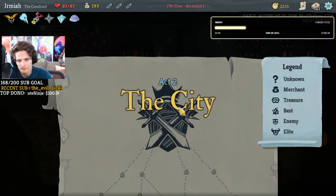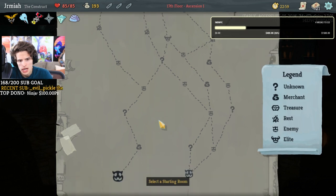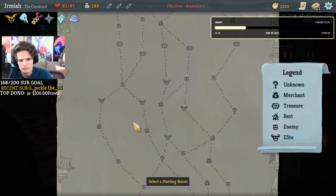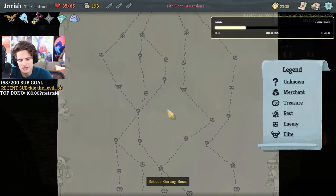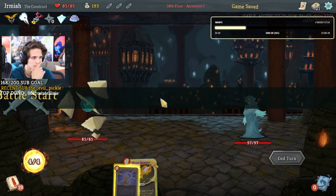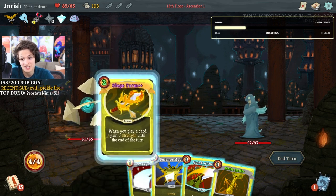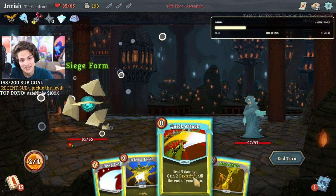If we can get some form of artifact then we're in the clear. We want to prioritize upgrades — we only have three upgrades max. Let's go! Siege form — see, battery core is so cool, how do you not like that?